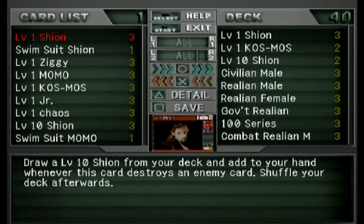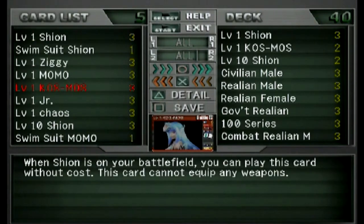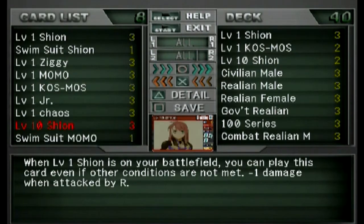I have three Shions. Shions are good pretty much because they're a human form, that's what I go for. Then we have Cosmos, and she's going to be one of my big damage dealers. When Shion's on the field you can just throw her on there without the cost — we'll go over cost when we're in the game. Then I have level 10 Shions, once again for damage.